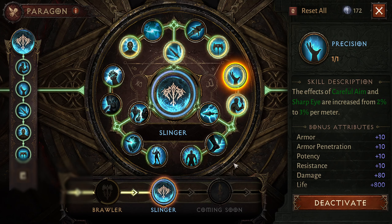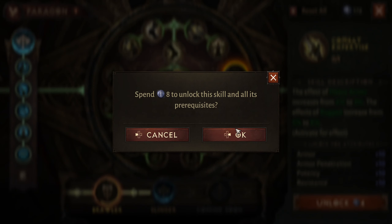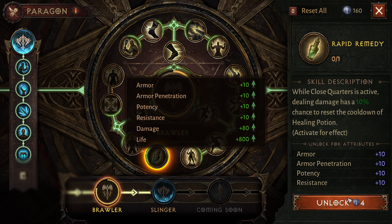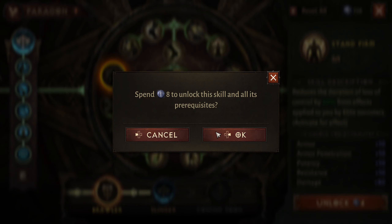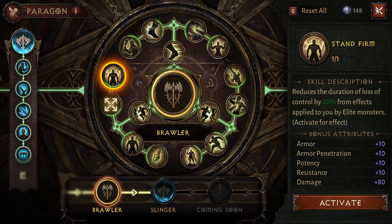You can see my bonus attributes are going up each time I unlock more skills, and the cost of each skill is going to remain the same, which is 40 Paragon points.